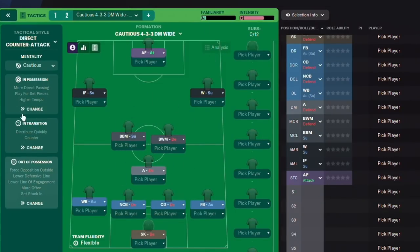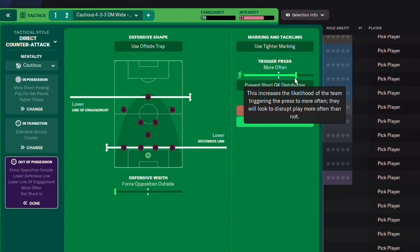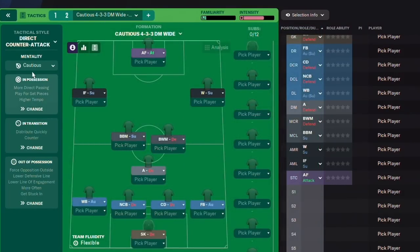You'll see Force Opposition Outside, which draws teams into your half allowing them to attack your flanks. You've got a lower defensive line and lower line of engagement, but your team is still pressing quite intensely — which is strange, because a lower line of engagement basically tells your strikers to drop back and block passing lanes, then trigger the press when the opposition enters that zone. And on cautious mentality there's going to be a lot of risk-free football, so your players are probably going to kick the ball if they get a chance.